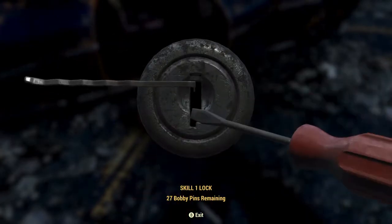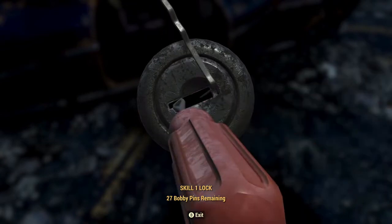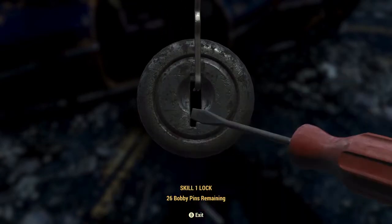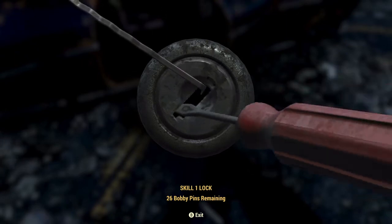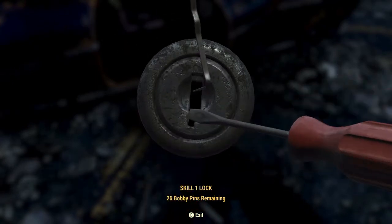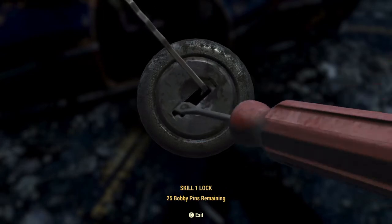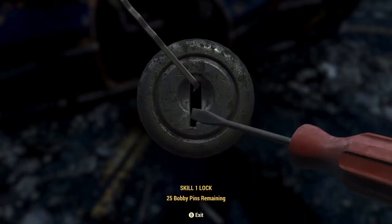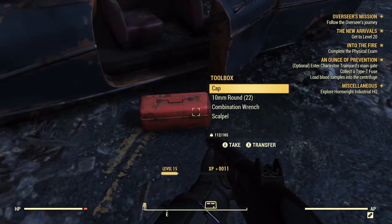We're in a slightly different location than we started. I'm going to start by picking this box here, but we're going to go after a Type-T fuse that we can find at the Charleston Railway Station. Can you fuck off with the breaking of the lockpicks here? Some Skyrim Masterlock level bullshit here.